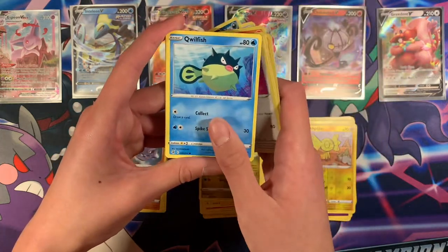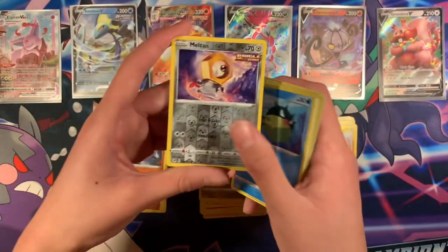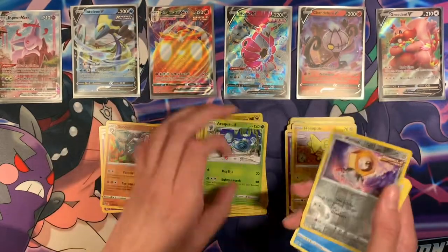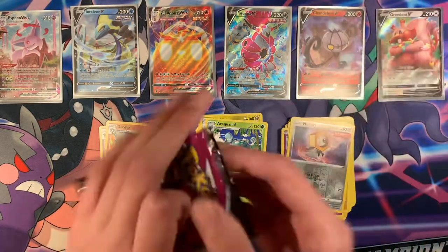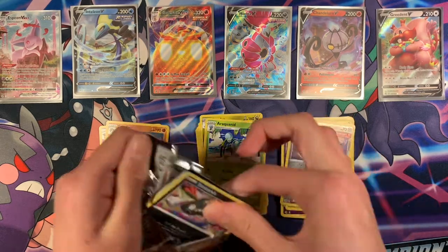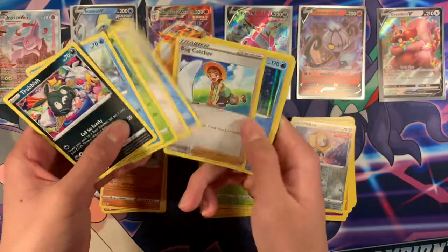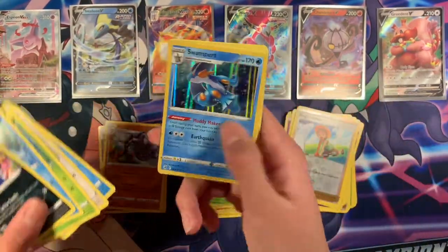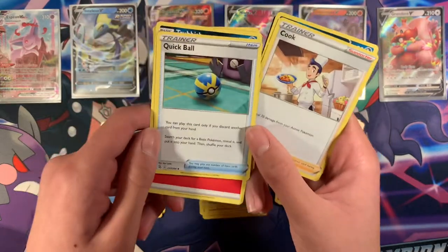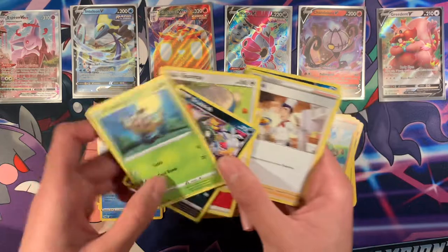This is probably the last Fusion Strike booster box I'm going to open, by the way. Swampert Holographic — not too bad. Quick Ball — which is nice. I have like four play sets I think — bought one and pulled about three.